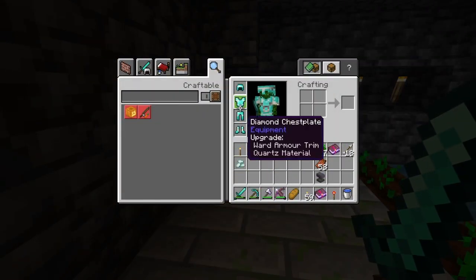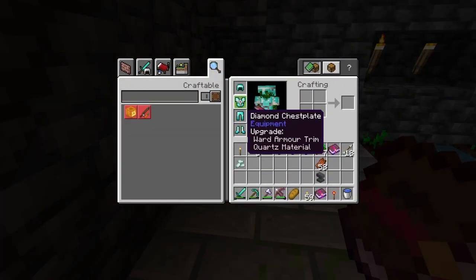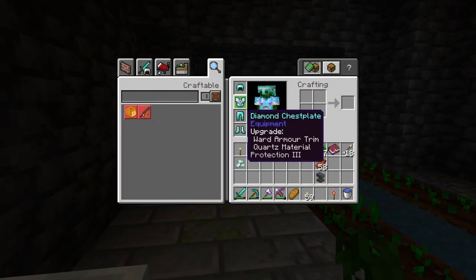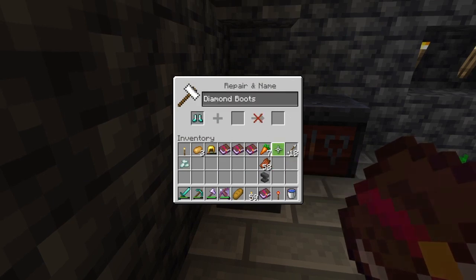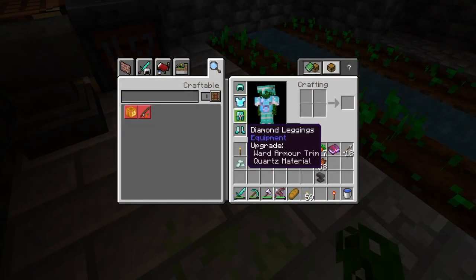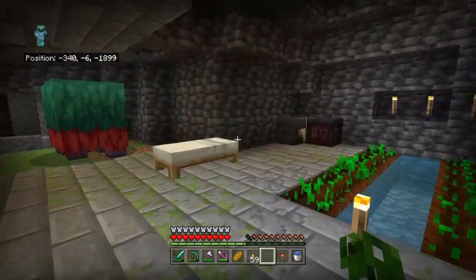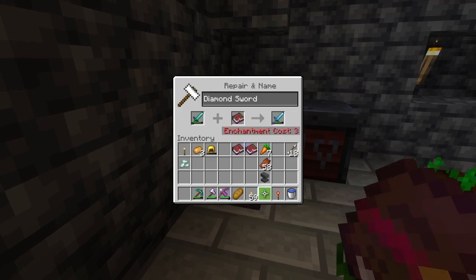So Protection I'm guessing protects your armor. Efficiency 4 makes your stuff swing faster. Protection 3 on the chest plate has got to save us quite a lot of damage. Look at that, shiny! So what else have we got? We got Swift Sneak — I'm guessing that goes in your boots because it makes you sneak swifter, faster. Okay, you crouch faster. If you can sneak around, that'll be helpful for the Warden. Sharpness I guess makes your sword sharper.